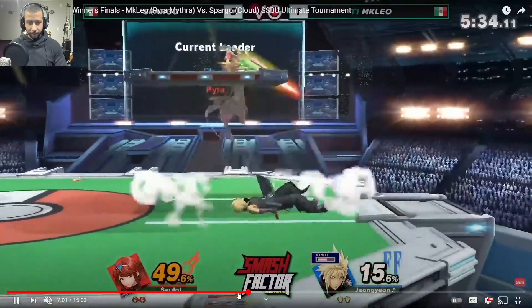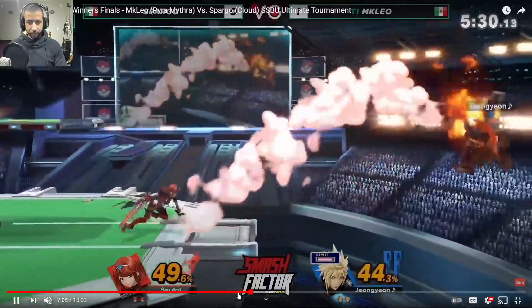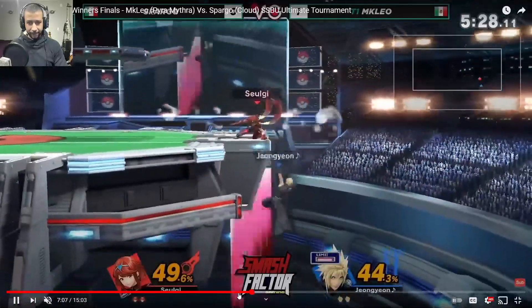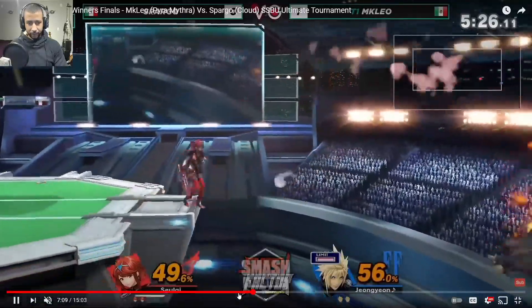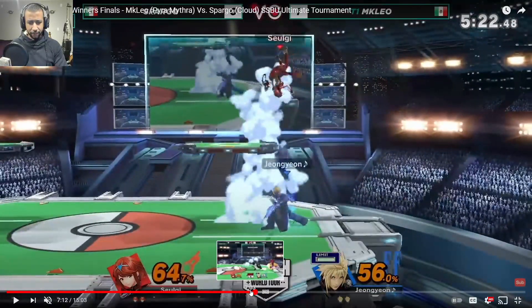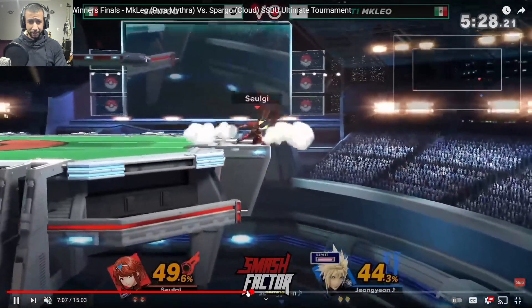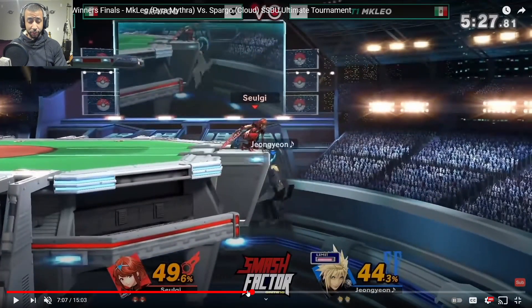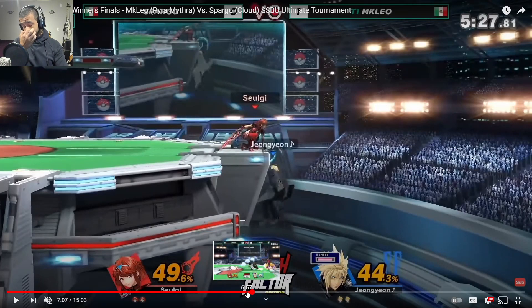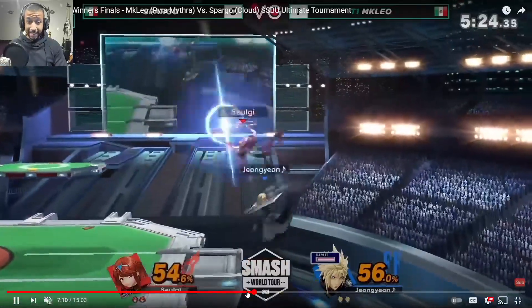He goes for a grab, gets a bread-and-butter down throw into fair, covering with the multi-jab. He's really covering the getup attack range — down smash is able to hit through the stage as well, so down smash is great, forward tilt is great. There's one spot coming up where he starts using back air at the ledge that I want to talk about.